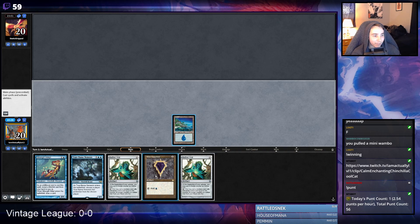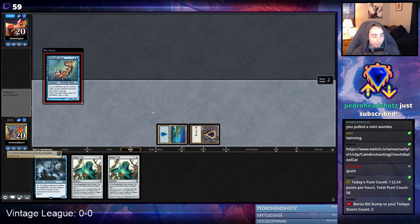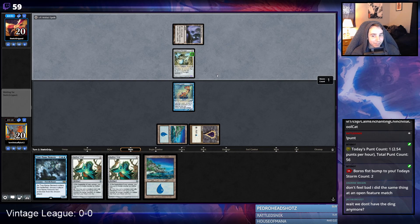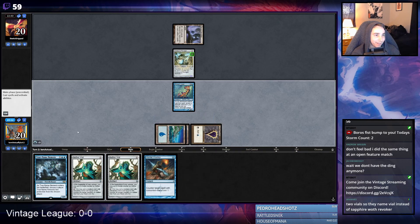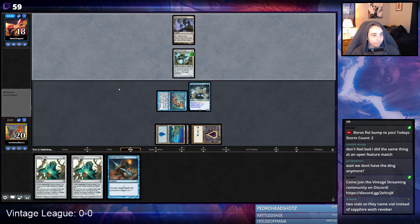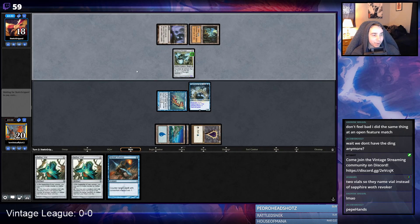I'm supposed to play Silvergill and not one of these Vials — kind of awkward but I actually think that's correct. Thanks Pedro, you're a powerful wizard. I'm kind of unfortunate — I think we'll just lose right? Seems really hard for us. I drew the Mental Misstep, not like this. Probably should have attacked first but that's fine. I think we just have to hard-Force True-Name in.